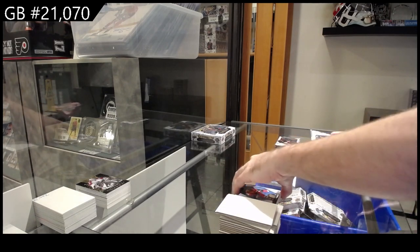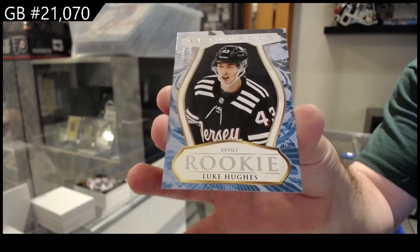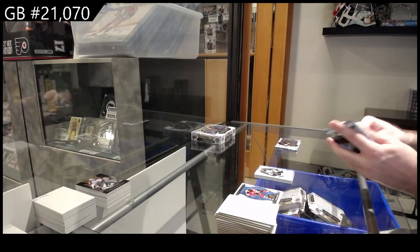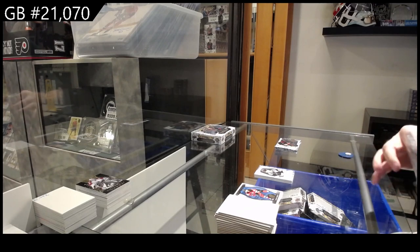$9.99 Lucanen for the Devils. Yeah, this is a great five-box break so far. This is where the benefit of the half cases comes in handy.